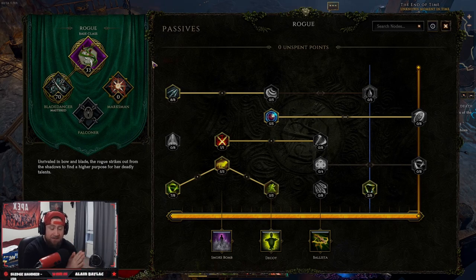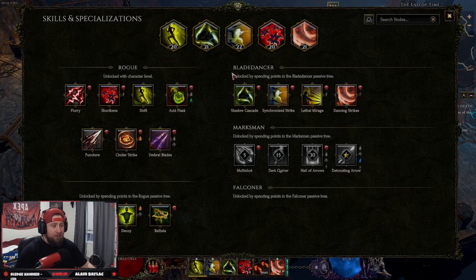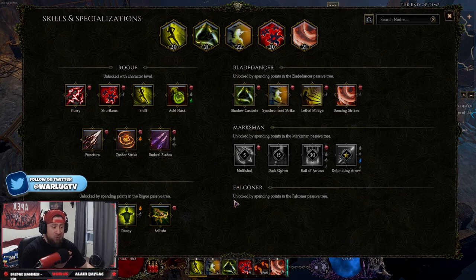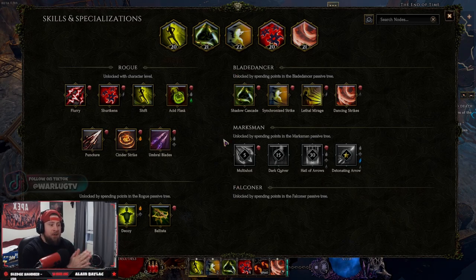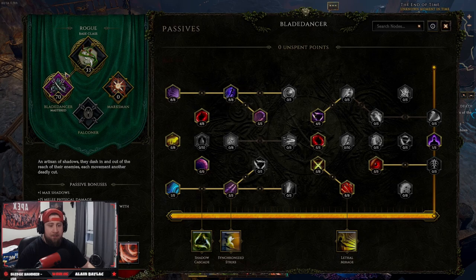Passive skills are in addition to your skills and specializations covered in a previous video — this is the other half to that. The first and most important thing: you have your basic class, which is your Rogue, and then your three different masteries. As stated in the last video, once you hit level 25 you get to pick a mastery — Blade Dancer, Marksman, or Falconer — and once you pick, you cannot backtrack or undo it.